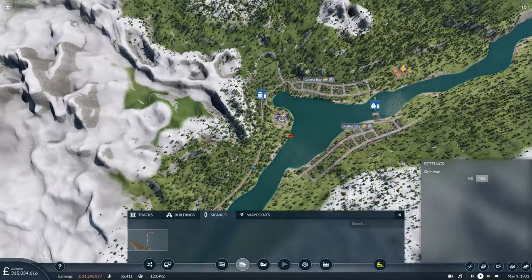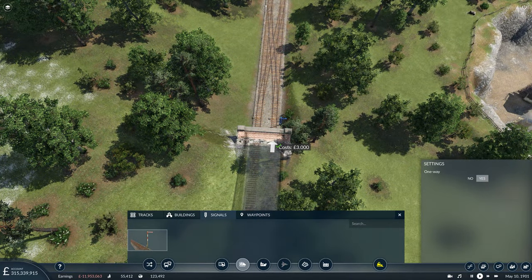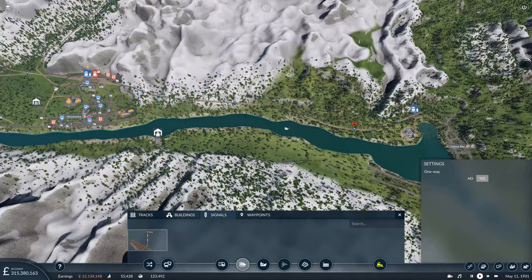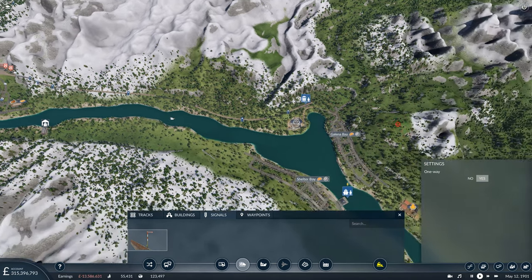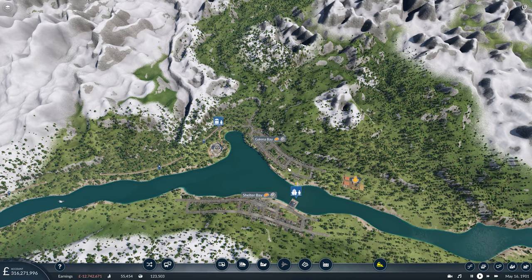There's probably an argument that this does not need to be double-tracked — we could get away with a single track along here — but we've got it double-tracked for now, so we'll live with it. That's a connection now between these two places. Before we assign a train line, what we want to do is get the bus line sorted — one just for Galena Bay, a connection between Galena and Shelter Bay, and then one for Shelter Bay.